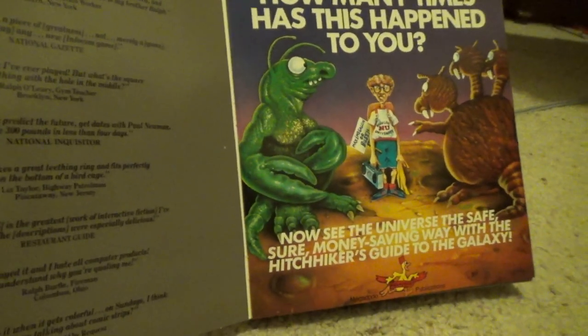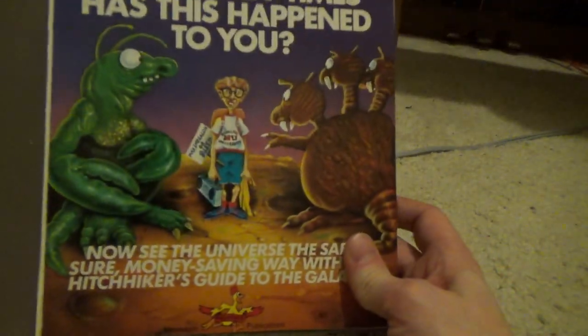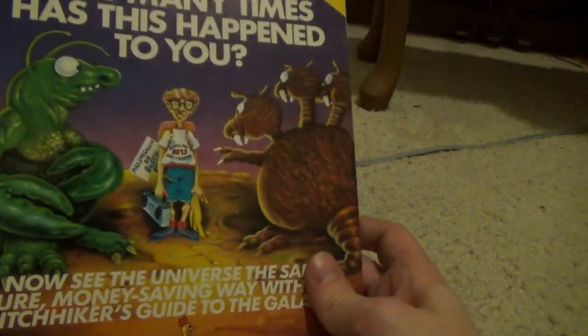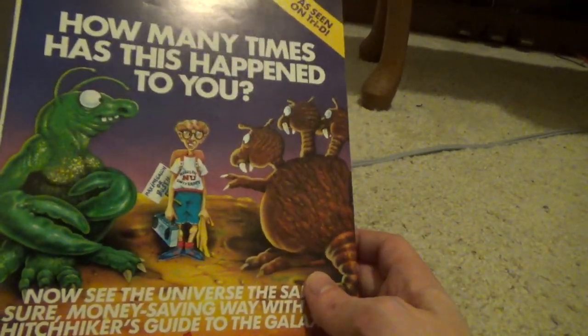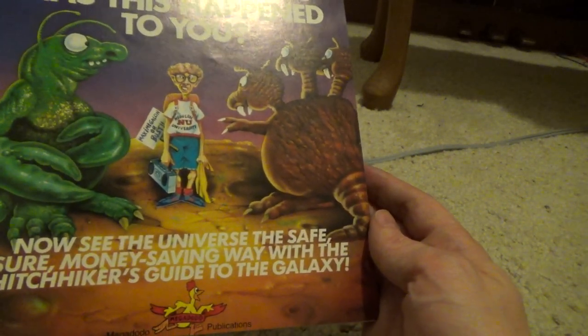That could work with today's president, actually. Never mind the 80s. Fans of Hitchhiker's Guide to the Galaxy will love all this stuff here. 'As seen on Tri-D — how many times has this happened to you? See the universe the safe and money-saving way with Hitchhiker's Guide to the Galaxy from Megadodo Productions.' They even have a logo — Megadodo Productions.